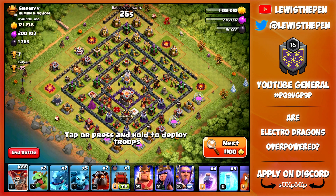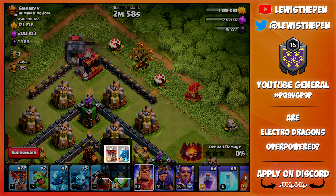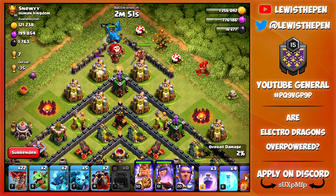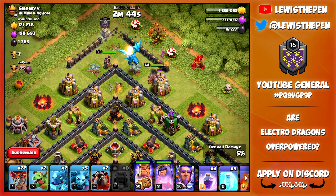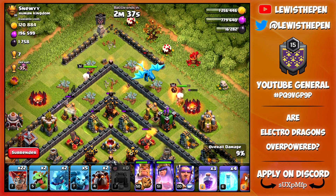Okay guys so we've landed on this base. It has one air defense down, one expo down, and it isn't too strong a defense. Let's come in from the top with a siege machine just to break through the walls. An Electro Dragon — I didn't mean to deploy that. I thought when you click off it doesn't deploy it, but apparently it does. Not a good start. Hopefully the air defense can't reach the Electro Dragon. Nope — it's not going to do it.